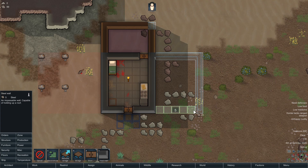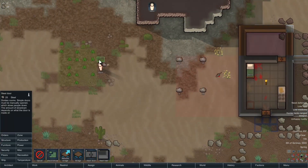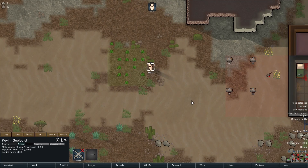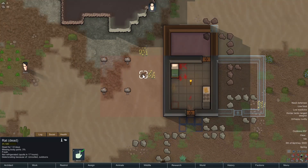I don't even think we have that much steel, but whatever. Also a steel door is better than a wood door. Let's do steel doors here, and then I need to mine more steel obviously — we'll get to that. He's gonna re-sow these potato plants.